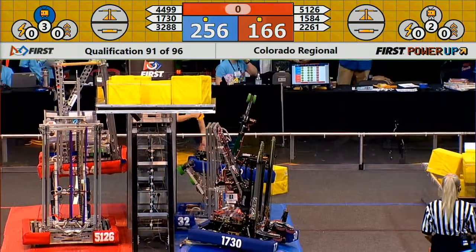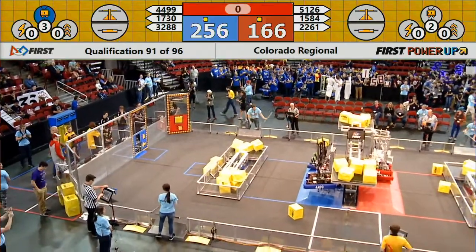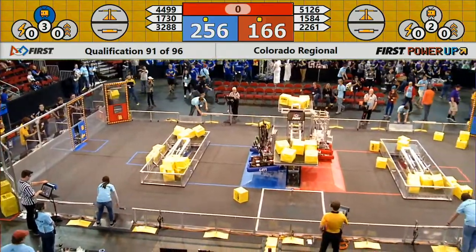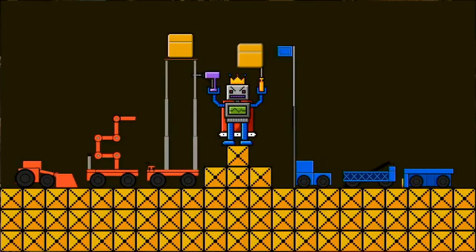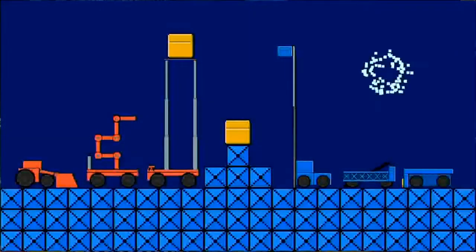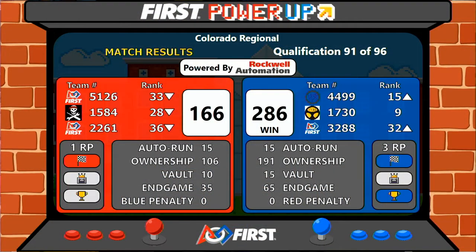And that's going to do it for match number 91. Our final score now in for match 91: Blue Alliance wins with 286 points and three ranking points.